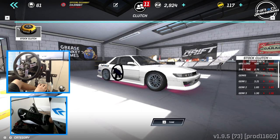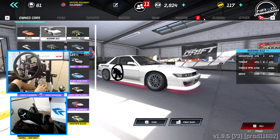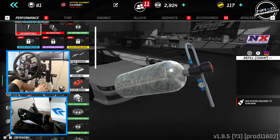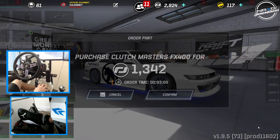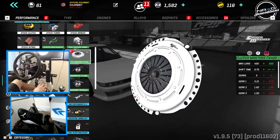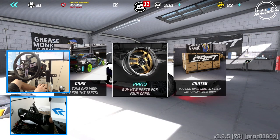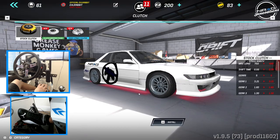I feel like I need a clutch in this car because I think it might be slipping, but I don't think I have enough money. We may have to dumb down the power a little bit. Let's go see if we can get any clutches. We can — we can buy an upgraded clutch. We're going to confirm and instant buy that. Can we upgrade again? We do have enough money. We're going to do that, instant buy, and install that clutch on the car.